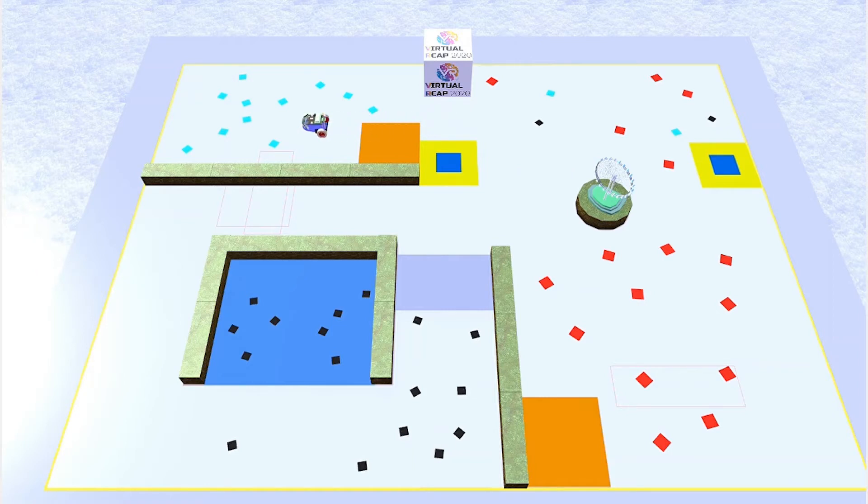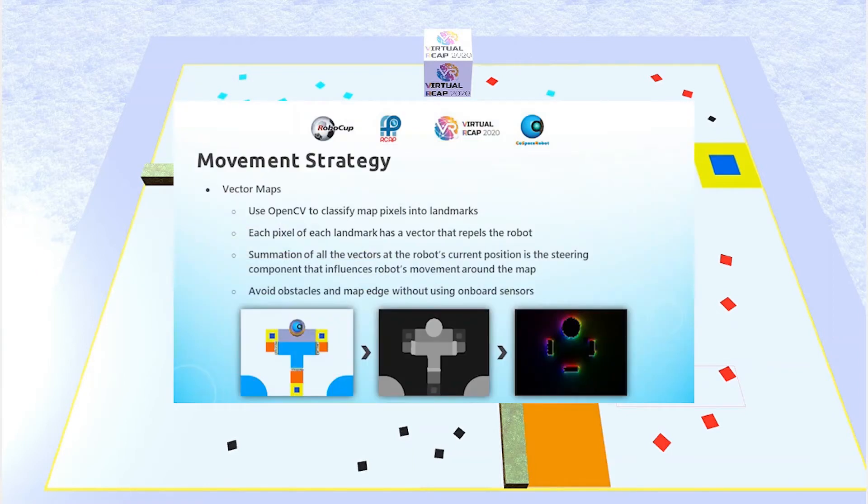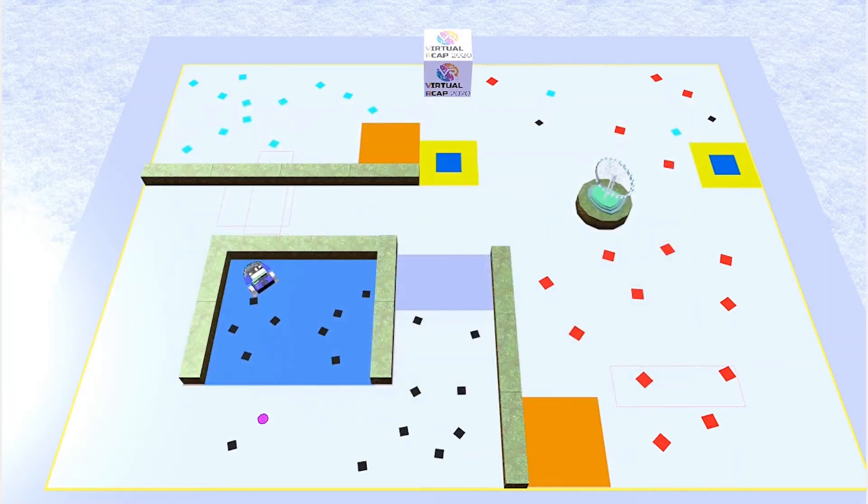I used vector maps to influence how the robot moves around the map. I took a 2D image of the map and used computer vision — in this case OpenCV — to classify each pixel in the map into a type of landmark, such as a trap or a deposit zone. Each pixel in each of these landmarks would then be assigned a vector that repels the robot. So for every possible position the robot can be in on the playing field, we can sum up all these vectors from all the different landmarks to obtain the overall vector that would then influence the robot's movements around the map.